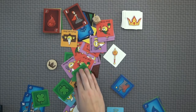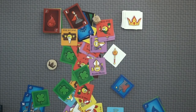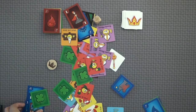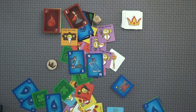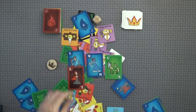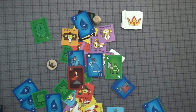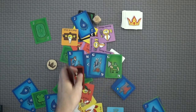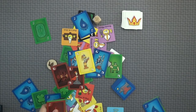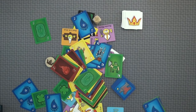The take-that mechanic doesn't cause lasting hurt feelings because the very next turn you are passing the defender role on to somebody else — now it's their turn to take the beat down and try to survive. It moves quick and you go around and around. And the final thing I'll say is I really enjoy the art on these cards. I love these little smiley face characters. Each suit has different fun little art for each one, and I think these cards all look fantastic. It's a very good looking game.